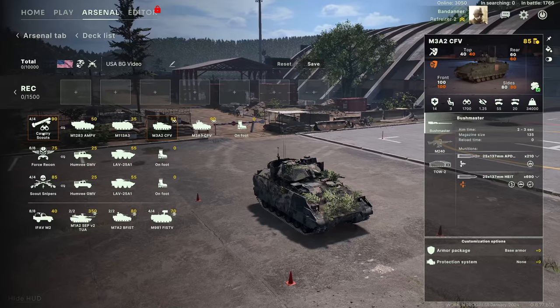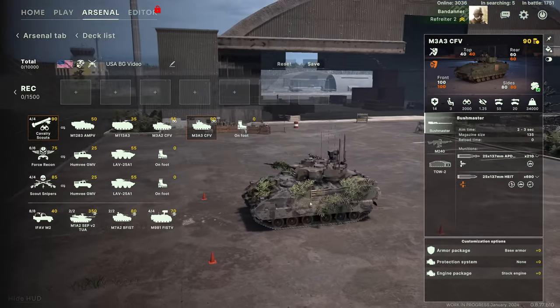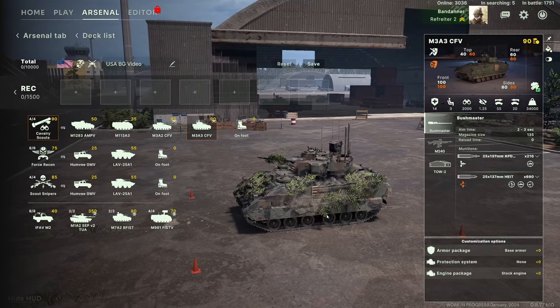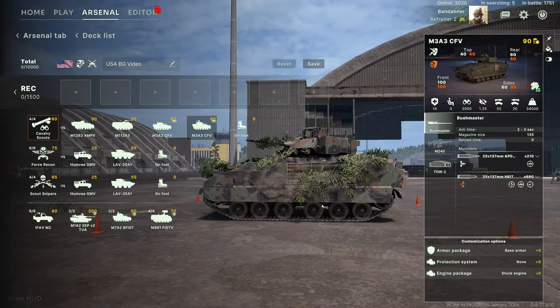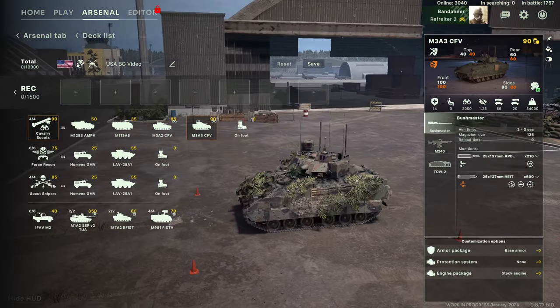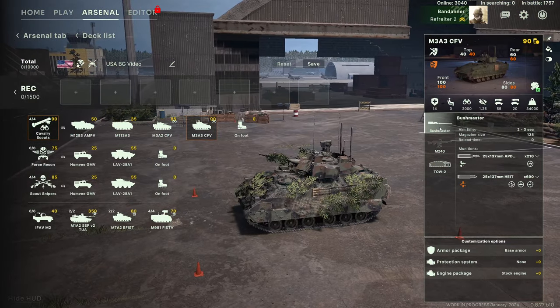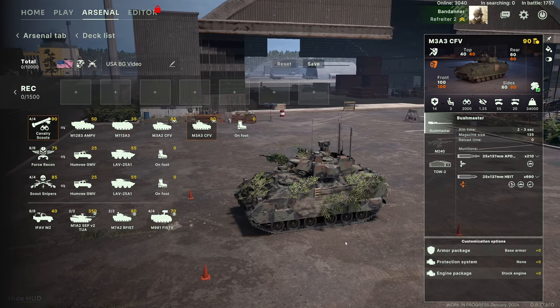So these guys are good for scouting and being kept at medium range against enemy vehicles. As long as they have line of sight on a vehicle they will be able to fire the Javelin launcher at it. These are all the transports for the cavalry scouts, and these ones are called CFVs — they are a variant of the Bradley. The Bradley is an infantry fighting vehicle, not a tank.